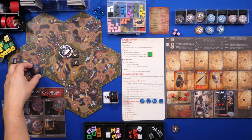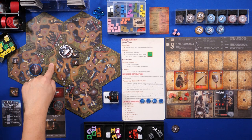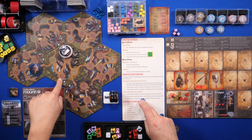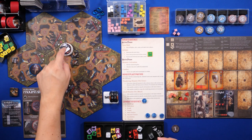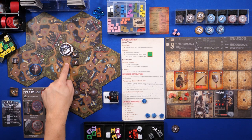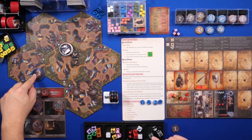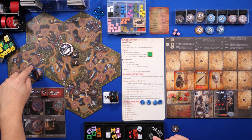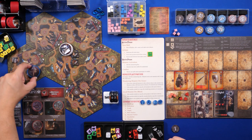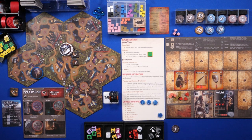Before moving, let me reconsider. If I spend one action to move to this forest, I'll then have to spend two actions to move to this mountain, leaving a wasted action. In order to move into this keep — this civilization location — I need two actions because mountains cost two actions. So rather than wasting that action, I'm going to use it for the search action instead.